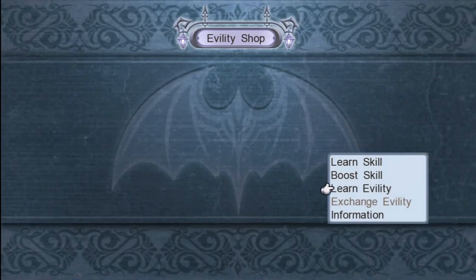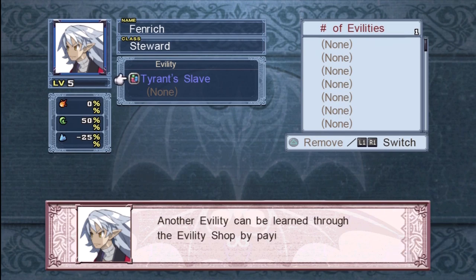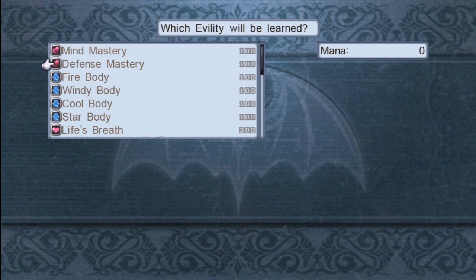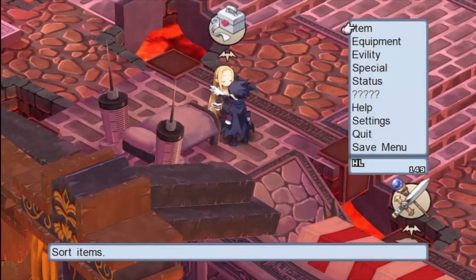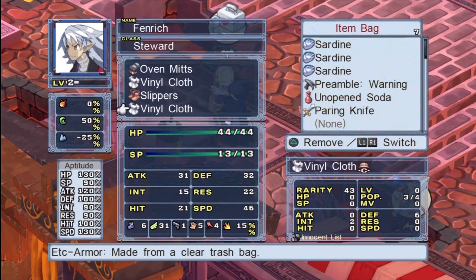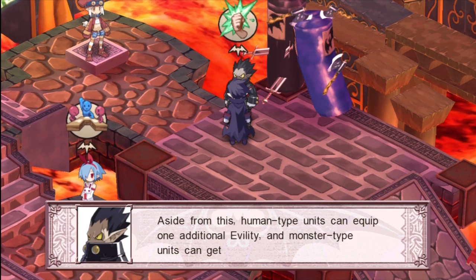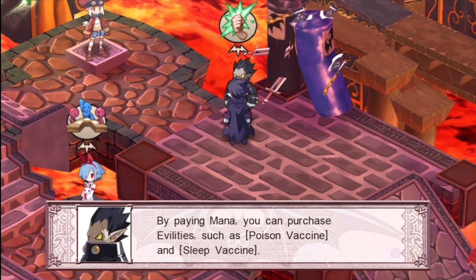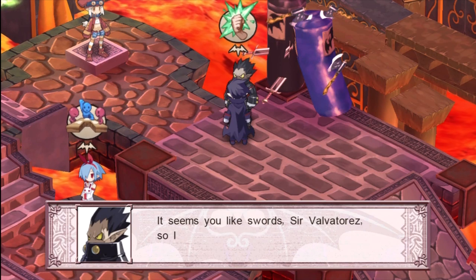Evilities are basically like your abilities. Fenric already has the Tyrant Slave ability, where his stats are higher when he's right next to Valvatores. He has one more Evility slot, so he can purchase with mana — which you get from defeating enemies — additional Evilities that increase your combat aptitudes in some way. Most in the shop are pretty mediocre, just increasing base stats by a small percentage or being resistant to a status effect. However, they do have more individual Evilities that they can learn at higher levels, like at level 20 or so. Most characters, to learn their character-specific or class Evilities, just have to level up and have enough mana.